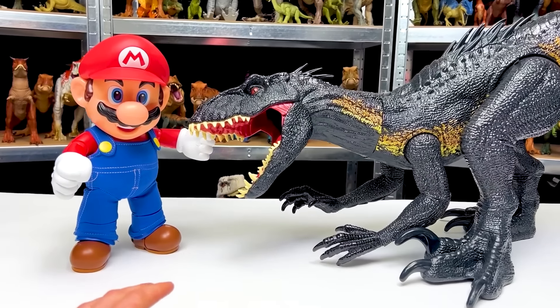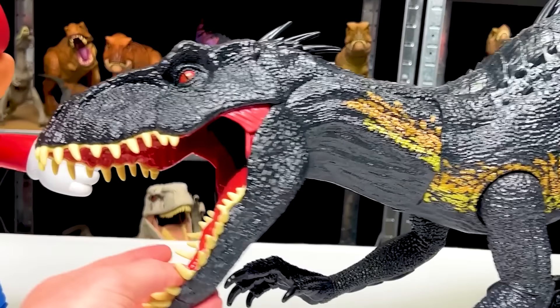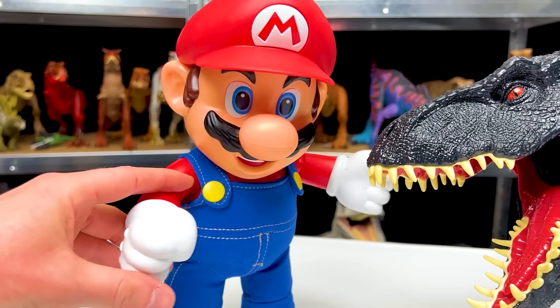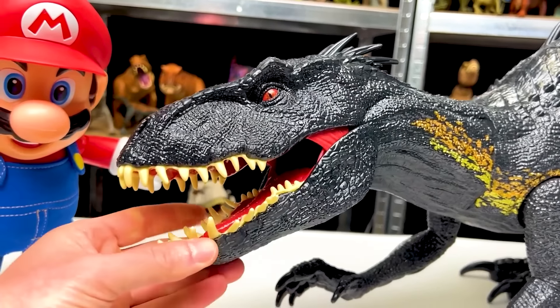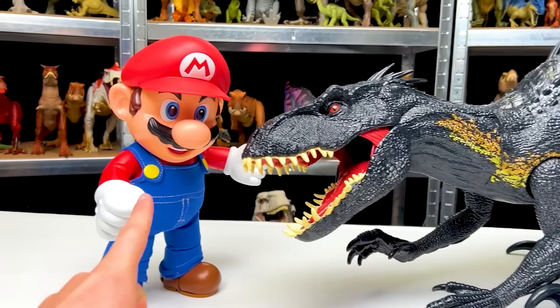Now right off the bat, you can see there is a huge size difference between the two. The super colossal Endoraptor is by far the largest. Now Mario has some cool sound effects and buttons and the Endoraptor has some really great texturing as well as that ability to eat smaller dinosaurs. So who do you think would win in a fight — the Endoraptor or Mario?